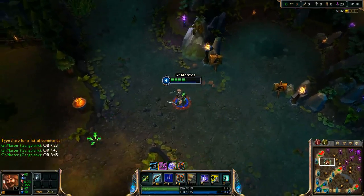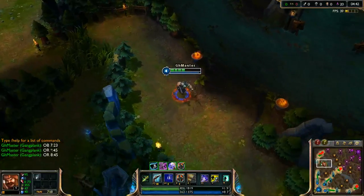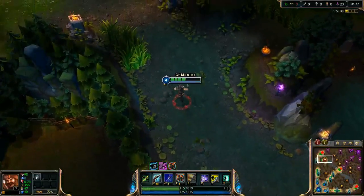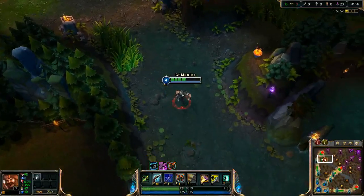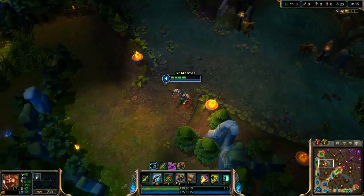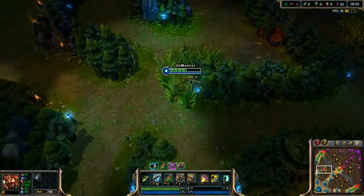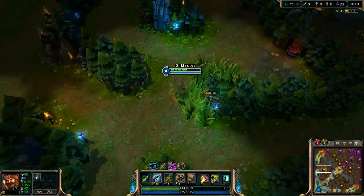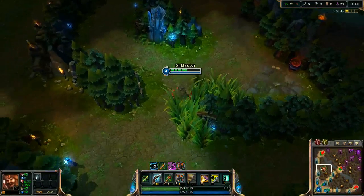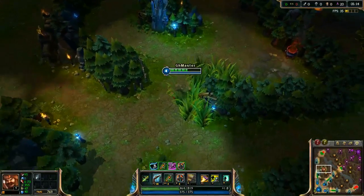We have around 40% HP remaining, and that's not enough to go for ganking if the enemy's HP is not lower than yours. It's better to go back and buy some items. In a real game with a leash from teammates, you won't lose so much HP, you'll clear faster, and you'll be ready to gank — for example mid lane or top lane.